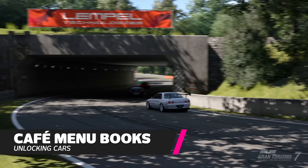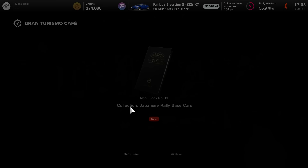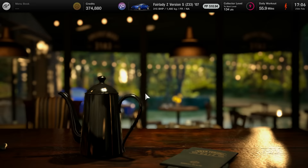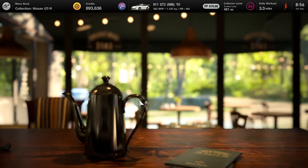First, we're going to start with how you obtain vehicles. This sounds obvious, but it's not straightforward in Gran Turismo 7. Being able to access all cars from the start simply isn't possible, but it's also the primary appeal. The quickest way to gain vehicles is by completing cafe menu books. Most races here will net you a new car for free simply by completing races. Don't forget, you don't need to win, just finish in the top three.